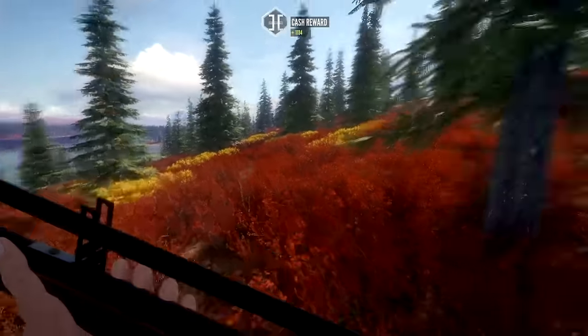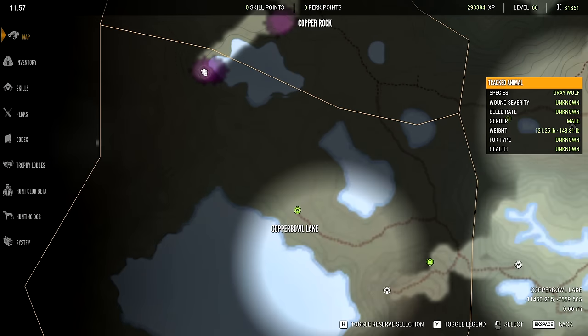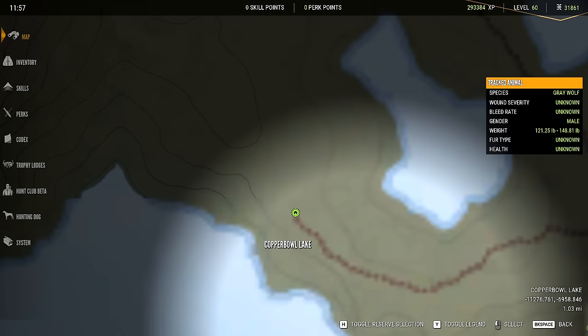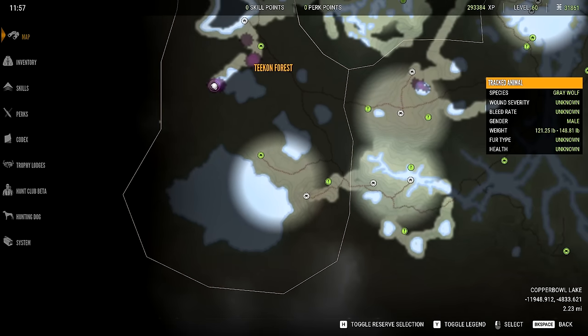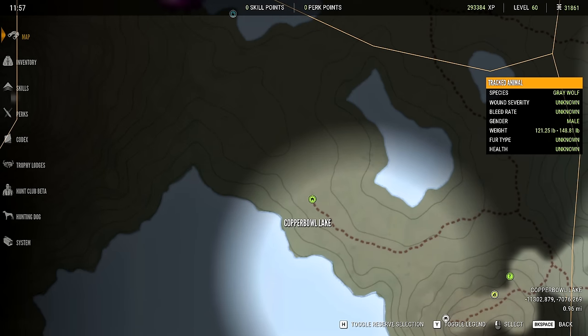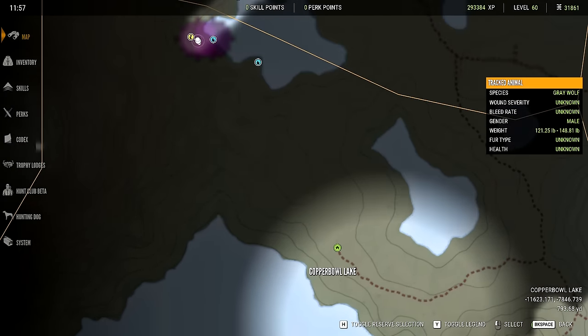Pablo, we definitely need to get a move on and see something better because this is pretty bad. I would like to go over here to the Copper Bowl Lake and see if we can grab this outpost. I remember this lake being pretty good, but I never really got a chance to go around it. So let's head over there.